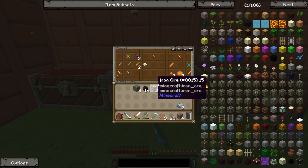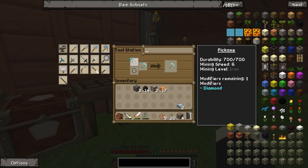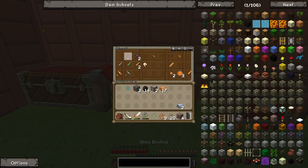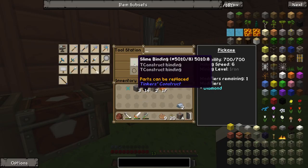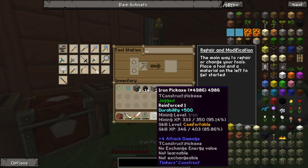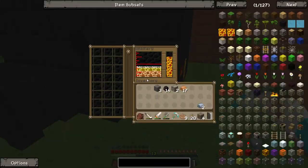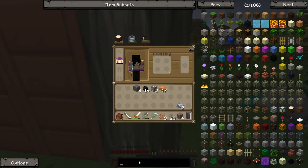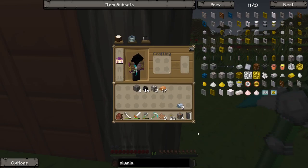Durability's not going up crazy amounts but it's still going up. I think if I can put a slime binding on it — hmm, don't think that's actually going to change it at all. What about the normal slime binding? No — never mind then. You can't make tools out of aluminum brass.